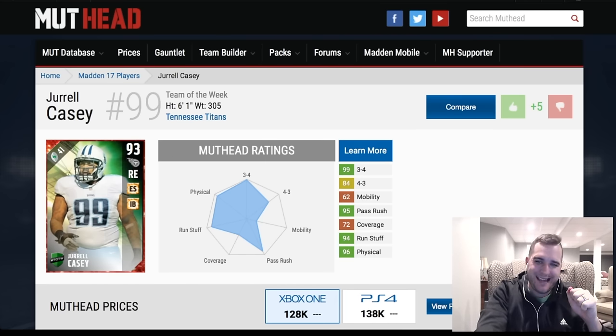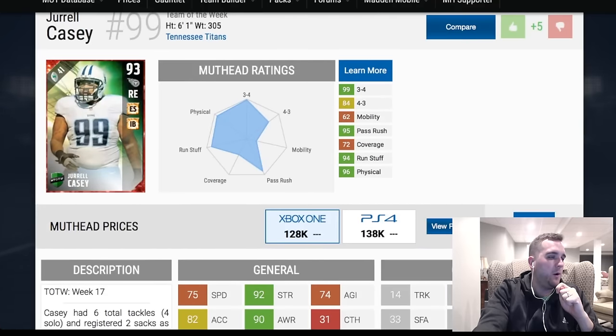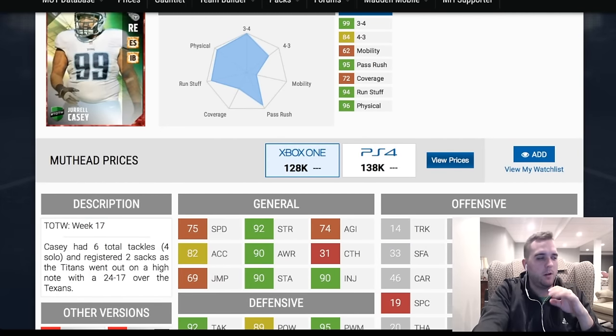Here we're going to talk about Mr. Jarrell Casey, 93 overall right end, 41 cap value, finished out the season very well for the Titans as a defensive hero. 128k is his price currently on Xbox One, and PS4 a little higher.